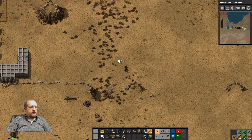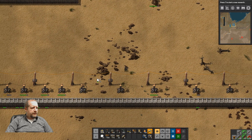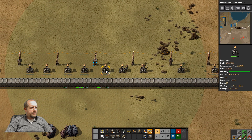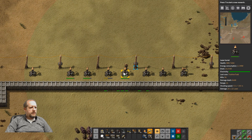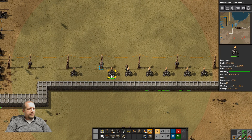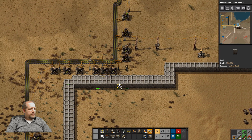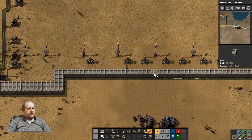While we're going along here, let's see what needs increased in terms of laser coverage and repair the ones that have gotten injured. Now, once we get bots going they have the ability to repair stuff if you give them enough repair packs, so they can take care of this wall mending for us so we don't have to keep doing it all the time.